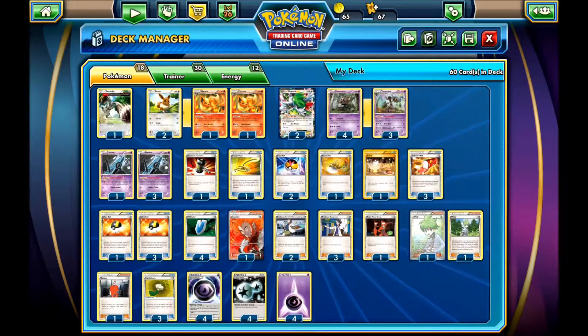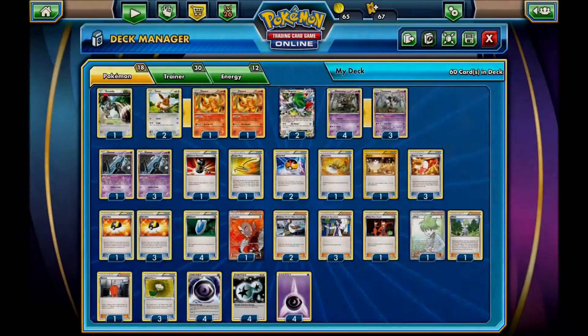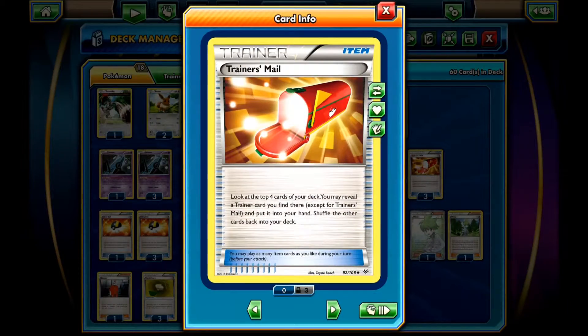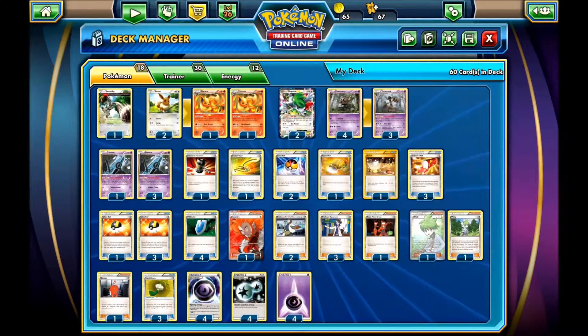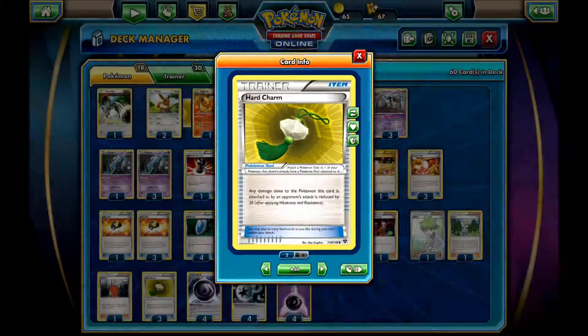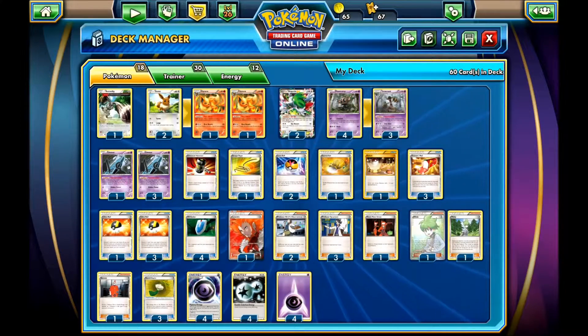For your other items, you have 4 Ultra Balls and 2 Level Balls just to get your Pokémon going. You have 3 Trainer's Mail just to get the deck going and be able to get the Wally on the first turn. You have for your tool, Hard Charm. Because if Vespiquen can't one-shot you anyway, with Hard Charm it will be even harder for them to one-shot you. While they can't discard Pokémon to the discard pile with items, they can't really get enough to knock you out. So Hard Charm is really good in this deck.